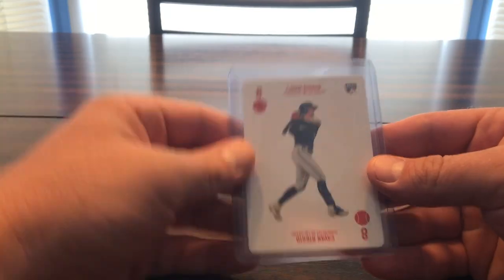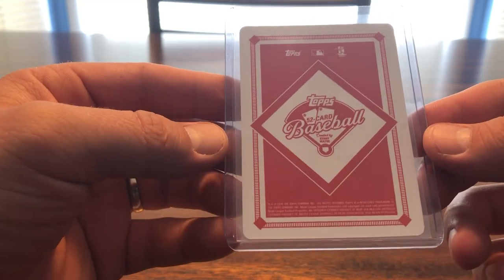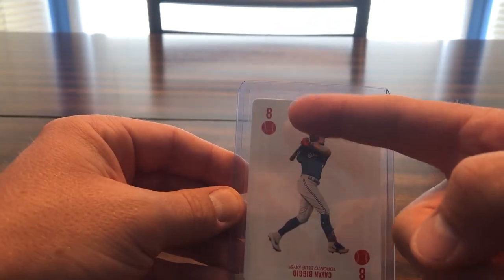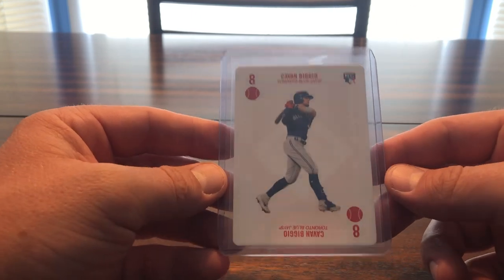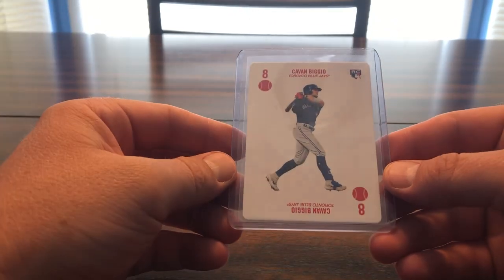This is a cool one — it's actually 52 Color Baseball, created by Kenny Main. Not sure if the numbers signify jersey numbers, which I know Biggio does wear number 8. But for the other players in this set I don't know if it signifies their jersey number or not.